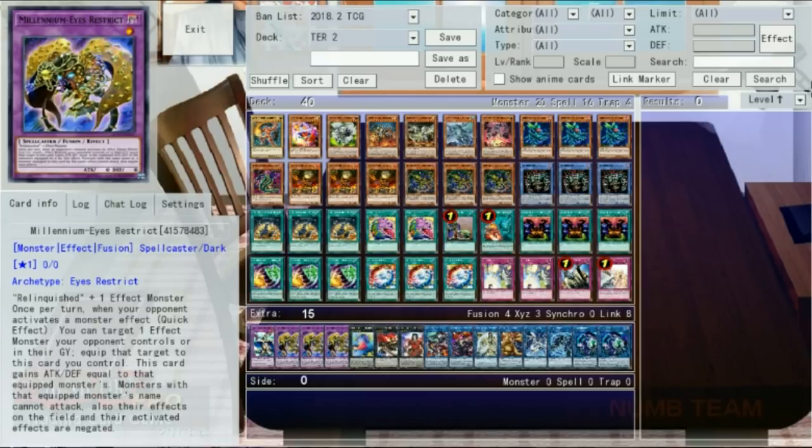For those of you who don't know, Relinquished is a monster from back when Yu-Gi-Oh! characters' decks did more than one thing, instead of making a Code Talker or seven every turn. Pegasus, the previously cheerful cartoony villain, revealed he had a big sucker in his deck, and all the seven-year-olds on the playground freaked. Relinquished and Thousand Eyes Restrict were terrifying cards — first in advanced, then in goat format, and finally in duel links.